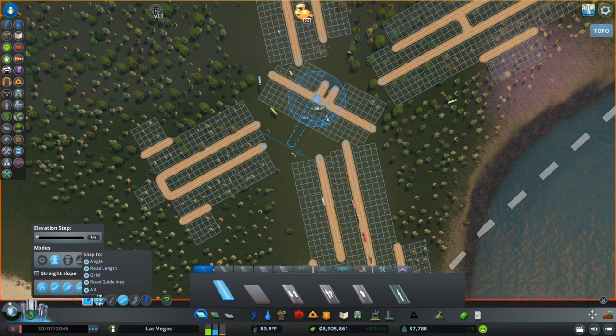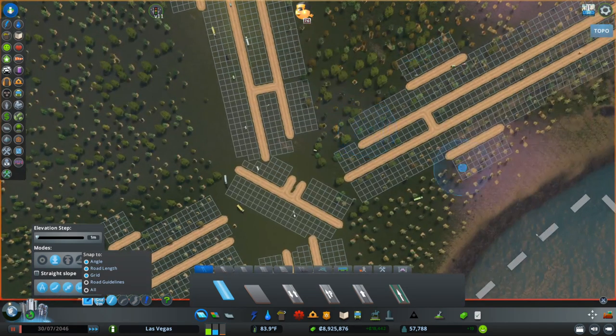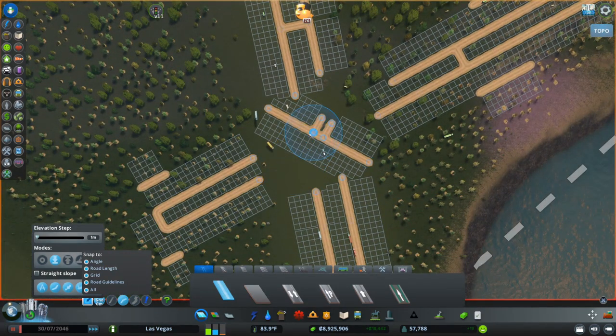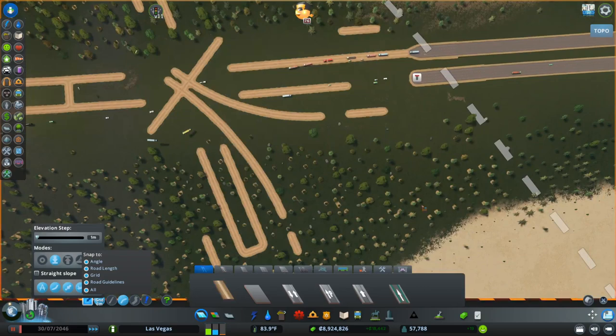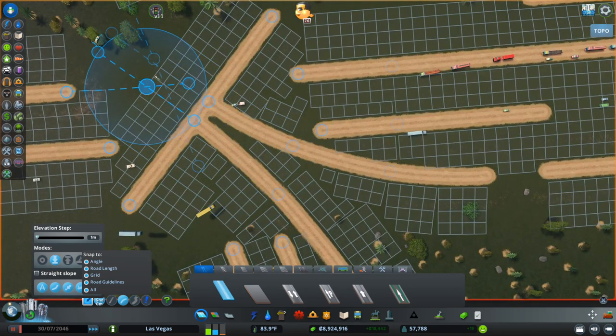Now that we have our guide roads where we need them, we're going to drag one out from the center where our stack will converge. I'm going to fix the arc — I have 15 units on one side and 15 units over here — and then I have a nice gentle arc running right into the center of my stack interchange. Now doing the other side, I get about 13 units on this side, so we want 13 units there. Then I can delete those two guide roads and build the other side of my stack.